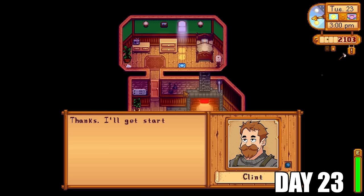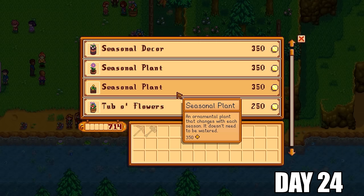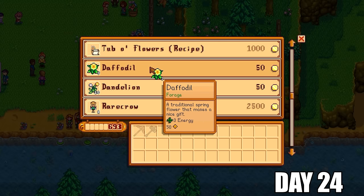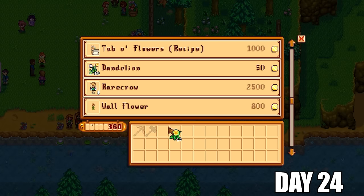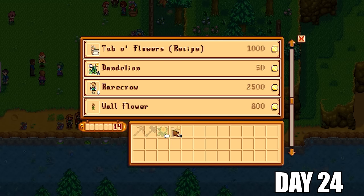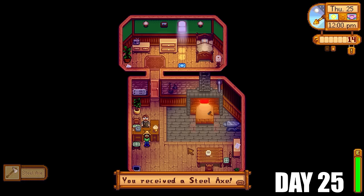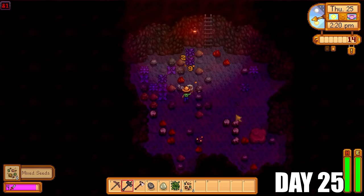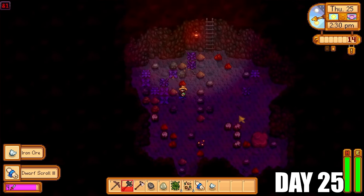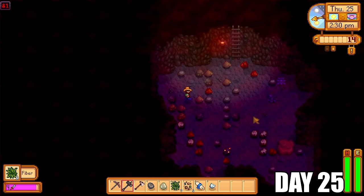I also purchased the last backpack upgrade to increase my capacity to 36 slots. It was time to go to Clint, give him some iron bars and my axe — he would upgrade that to a steel axe in a couple of days. I also went to the Flower Dance event, not to dance with anyone, but just to buy more daffodils and dandelions so I could make more spring wild seeds. It's much better to buy them here rather than spend the day trying to find them in the wild — that's 20 extra forageables right there for a very cheap cost. So I get my steel axe off Clint and it's back down into the mines — I'm on floor 81.